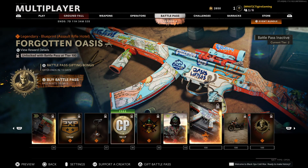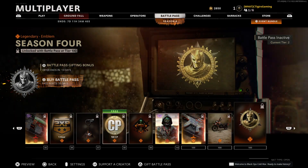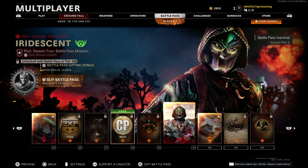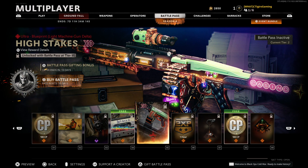In terms of final weapons in the pass, we also get the Forgotten Oasis blueprint — looks beautiful — and the Takeoff Dirt Bike vehicle skin, plus the Season 4 emblem. I must say: out of all the seasons so far, I think Season 4 has the best Battle Pass. If you haven't bought any previous Battle Passes, make sure you buy this one — some of the items are absolutely beautiful, especially the Iridescent Operator skin and the Ultra MG-82 LMG blueprint. It is absolutely worth it.